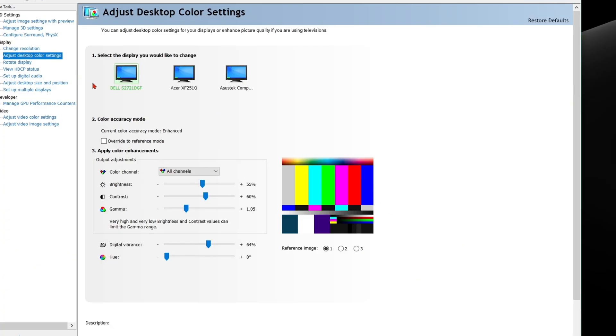Then select 'Use NVIDIA Color Settings' and go to 'Adjust Desktop Color Settings' for brightness, contrast, and gamma. One thing I would change here is Digital Vibrance — this makes the colors in-game pop a lot. By default it's at 50, and you're probably going to be tempted to bump it up to like 80 or 90. That will look insane, but the maximum I'd recommend is 65.